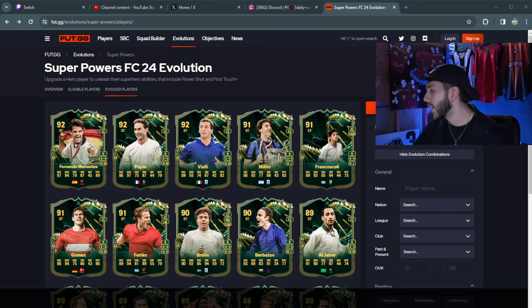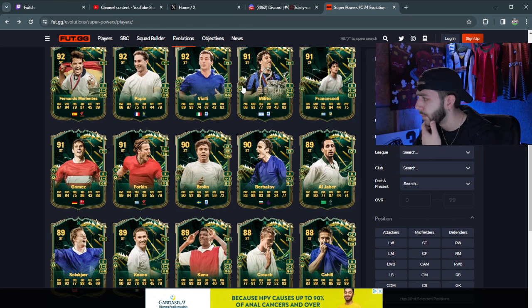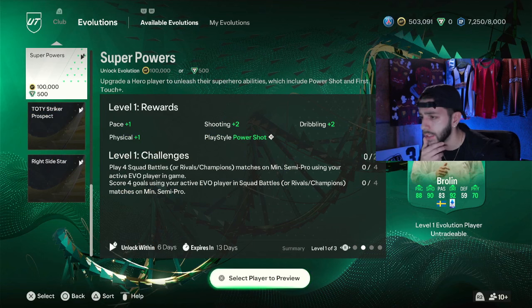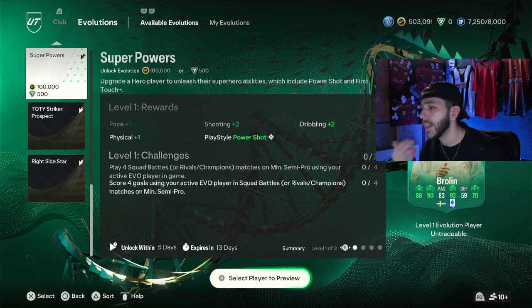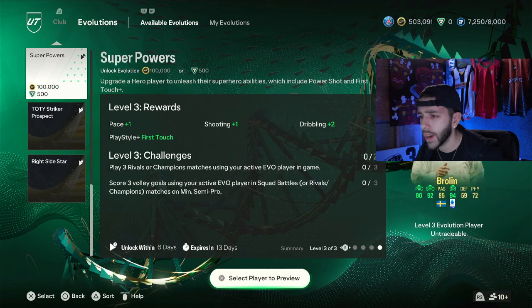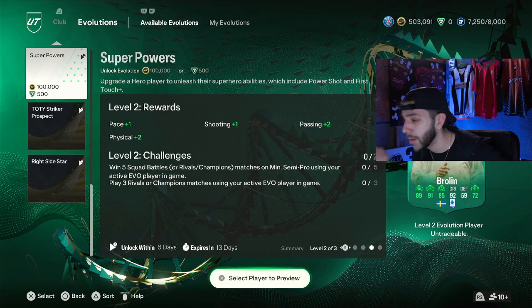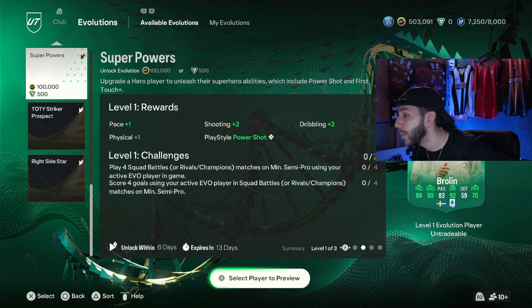Only a handful of cards are worth going up for, but the playstyle pluses aren't too bad — power shot and first touch. It's only three levels. For the evo requirements, you need to score four goals, win five games, and score volleys. Do this offline in squad battles — do not do it online. We all know how tough rivals and champs can be. Definitely an offline grind, but for 100k, is it worth it?